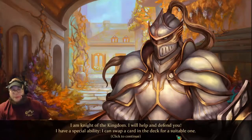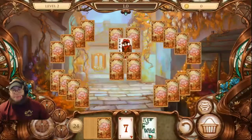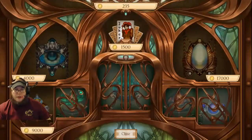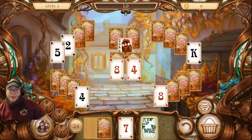I am the knight of the kingdom — I will help defend you. I have a special ability: I can swap a card in the deck for a suitable one. You can buy upgrade equipment for him at the store. I can see we can buy more things if we have more money.